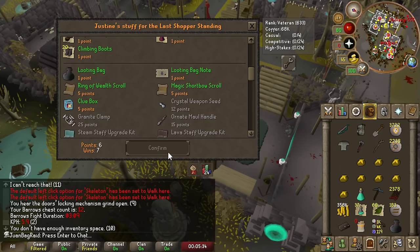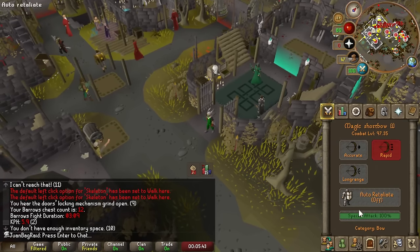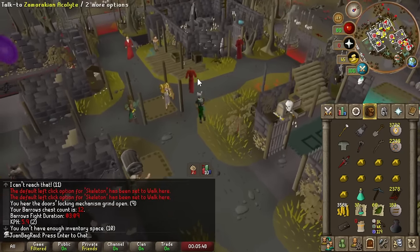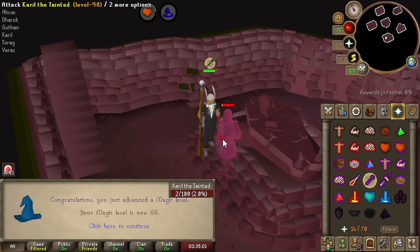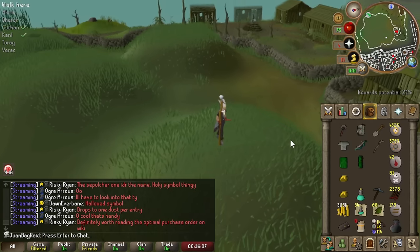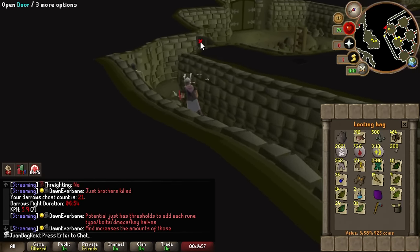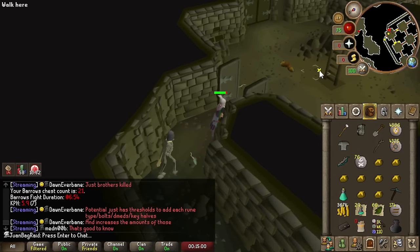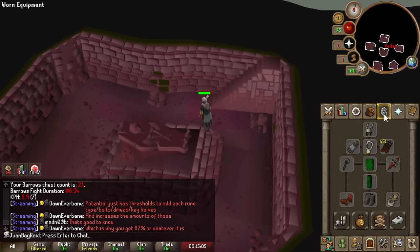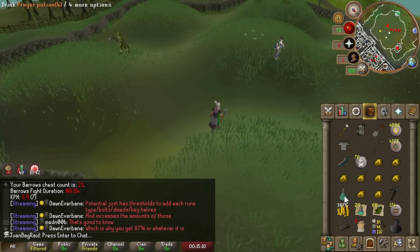I think it's worth it to imbue my magic shortbow, because I don't think I'm going to put it in the looting bag much. The extra accuracy and the ability to shoot two specs back-to-back is pretty good for Ahrim. 69 magic! As soon as I get 78 magic, I can boost to make the Barrows portal. We're going to stock up death runes like no tomorrow, and the best part is I'm not using death runes at Barrows at all — which is a first for me — so I'm getting all of them strictly for other content.